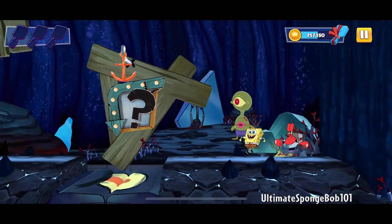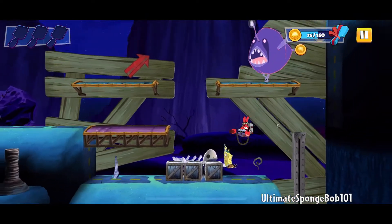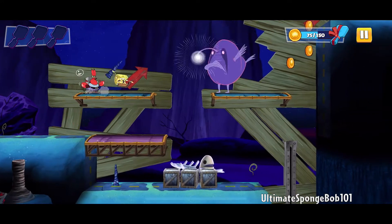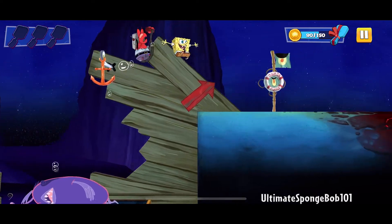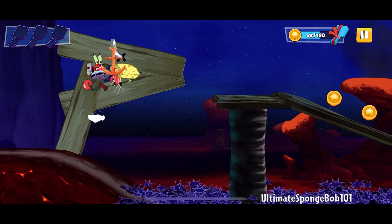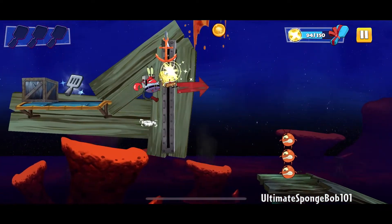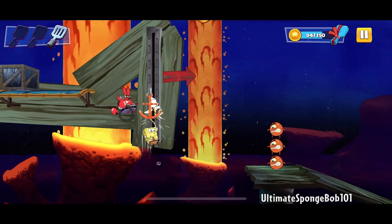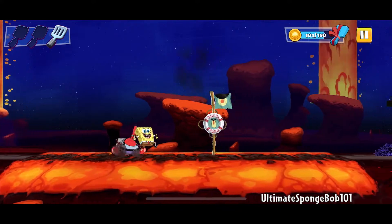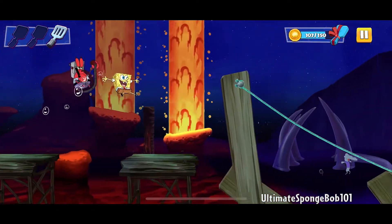There is a Plankton zone here as well, so we'll need to come back later whenever we get Plankton - I assume after we complete the game. First we need to grab this stalagmite, hop back up, and throw it. Checkpoint - let's collect all these coins here. Going down these planks, there's a spatula right there - our first spatula collected, but it seems like it's the last one of the three, so the remaining two were probably in the Patrick and Plankton areas.